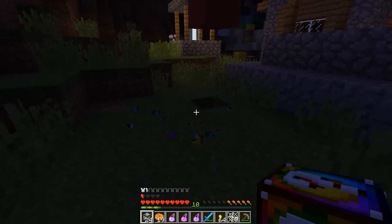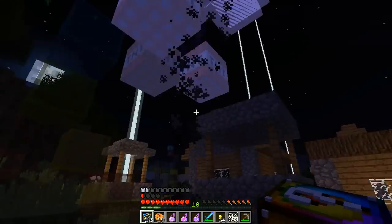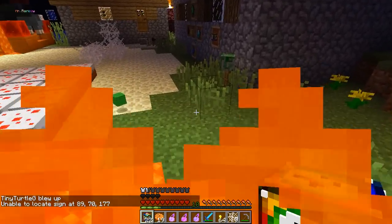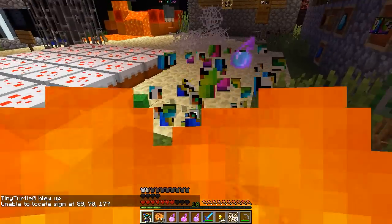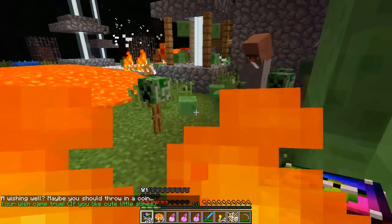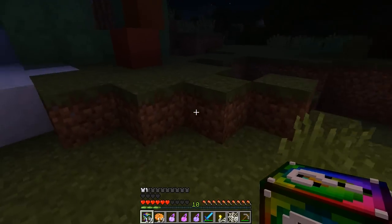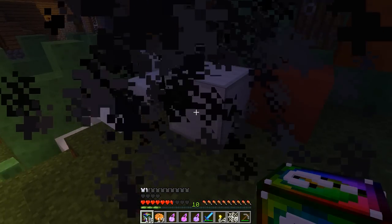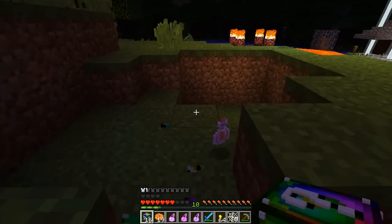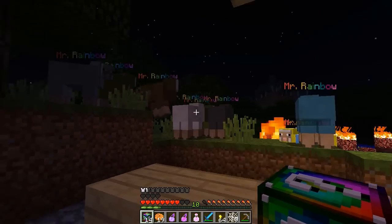An unlucky potion. Some glass stairs with an emerald block. Some items, TNT. Cute little slimes — oh my god. Just an iron block, some stairs up to a diamond block. A super lucky potion — Mr Rainbows. Only 14 more left. There are hundreds of new drops with this add-on — the spiral lucky block add-on.